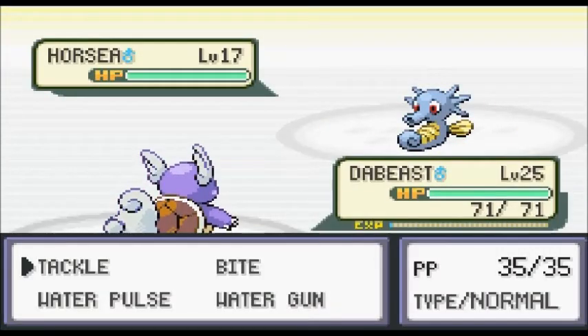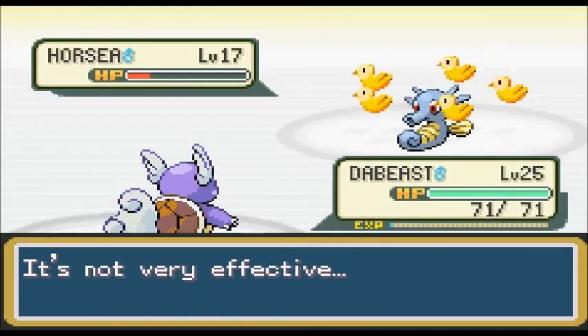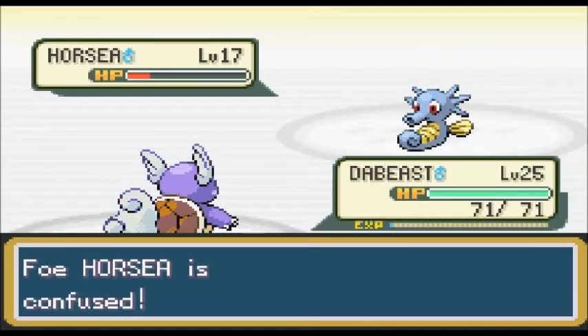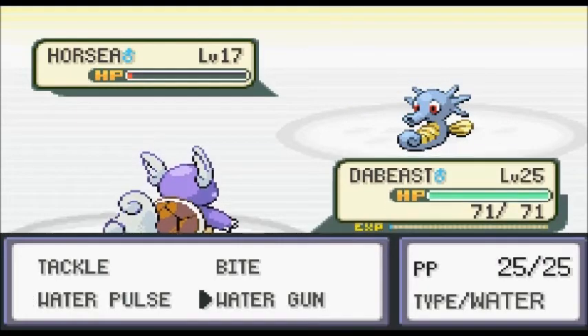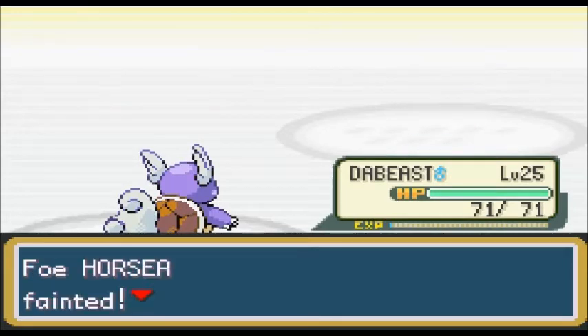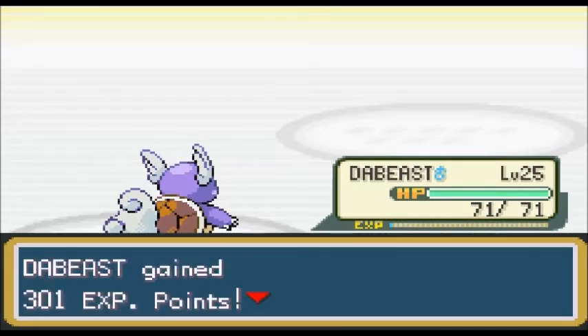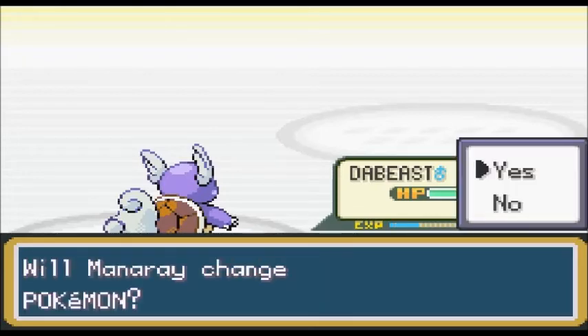'Duncan would like to have a battle.' You know what I say to your battle, Duncan? Water Pulse! He's confused now — or wait, I think I'm confused. Actually, he's definitely confused somehow because I'm definitely throwing water at him.